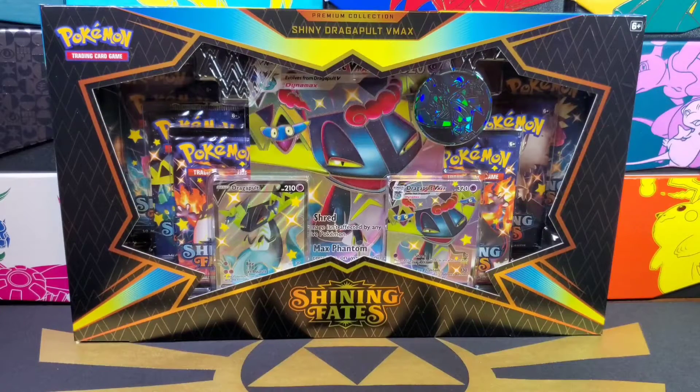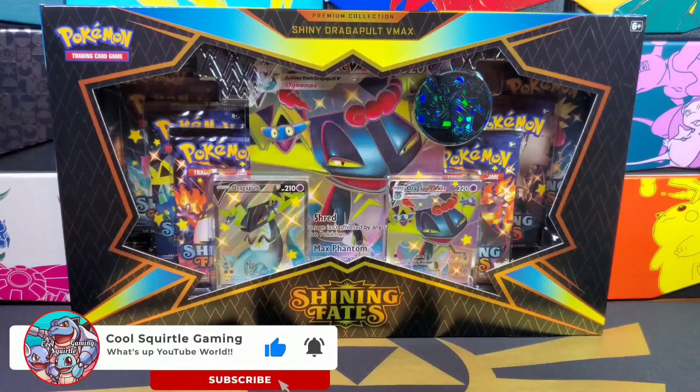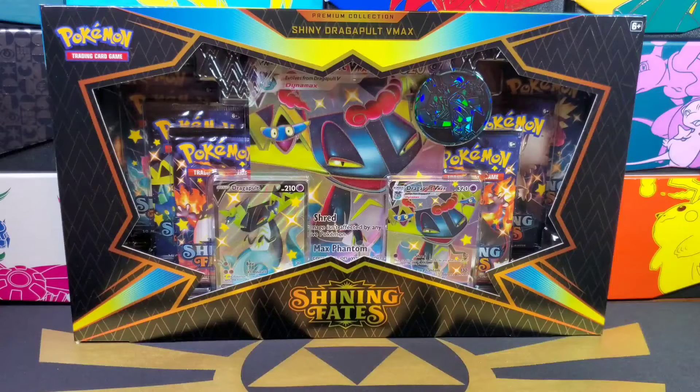What's up YouTube world, welcome to another video here with your boy CoolSquirtleGaming, thank you for tuning in as always. Today's video is going to be opening up some more Shining Fates — this one is through the premium collection, the shiny Dragapult VMAX. I had opened up the Crobat box in a previous video, I'll leave a link at the end if you want to go back and check those pulls. Please consider giving this video a like and subscribe to continue to get this channel stronger as we continue on the road to one year of opening packs — it has been nothing but fun.